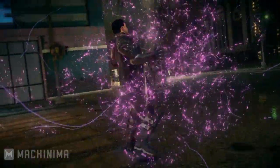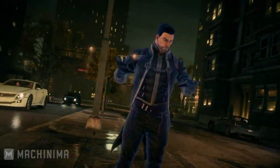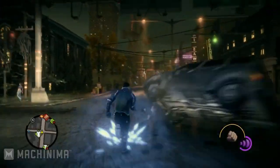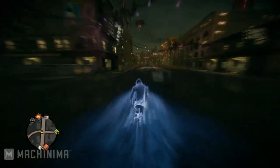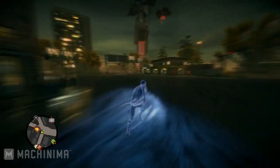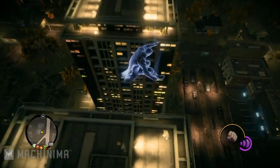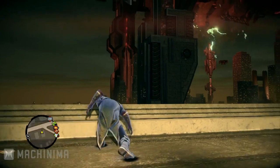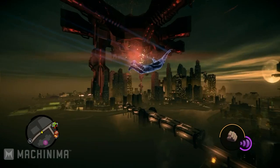And now we're going to show you another one of our big additions to Saints Row 4. We decided that the President of the United States, the leader of the Saints, needed superpowers. All these moves that you're seeing here are super easy to execute — they're incredibly addictive and a ton of fun. Here you're also getting a really good look at this new Steelport: a very twisted version with alien motherships, strange alien towers, and a lot more verticality in this world.